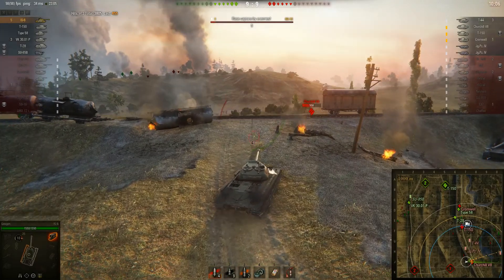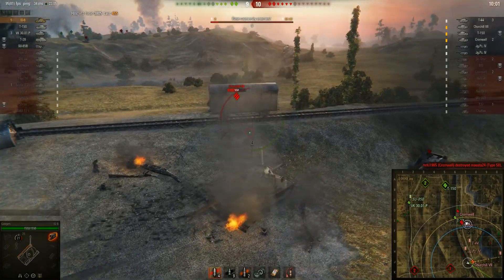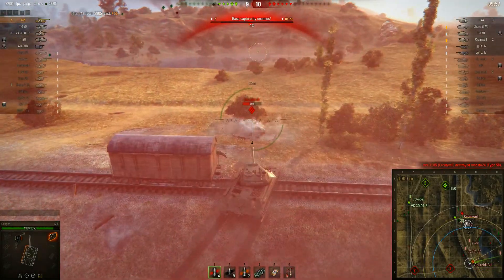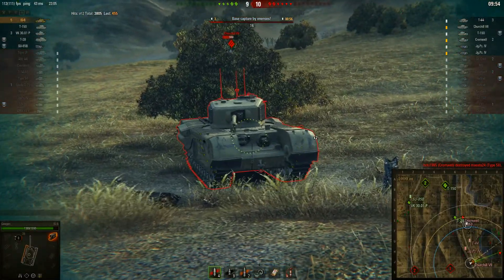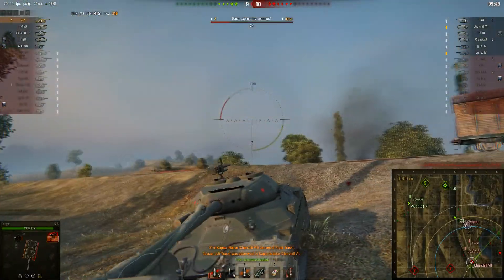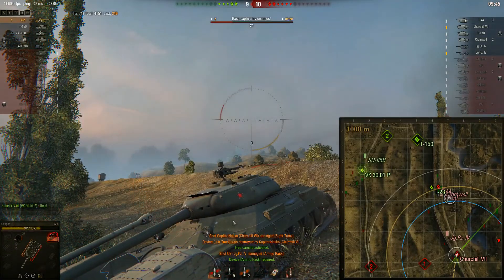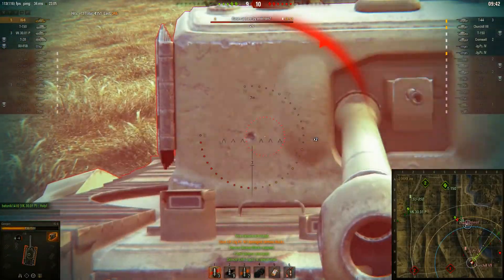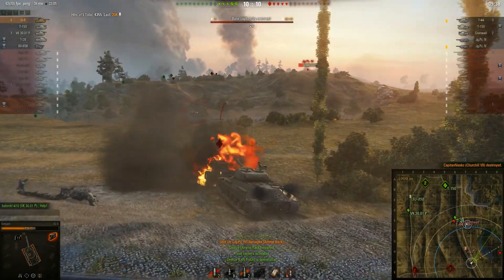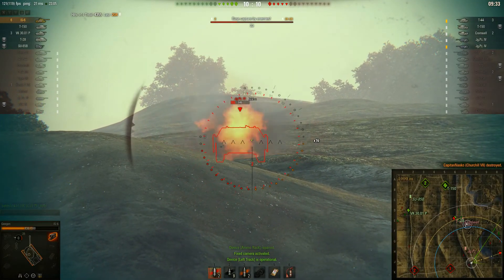Even though this armour is only 100mm thick, the angling is pretty damn special. A Churchill, however, manages to penetrate us. Take a shot on the side, put one in there, and we're just bouncing many shots. If I was angling like this, they can just penetrate right here because the armour is much flatter. We do take some damage at this point in the game — we're under fire from the left and the right. I decided to take out the target on the right, thus securing my flank.